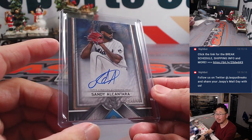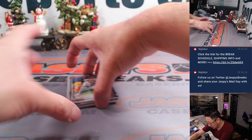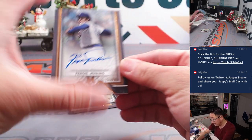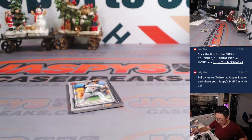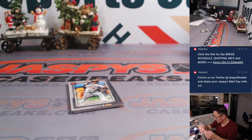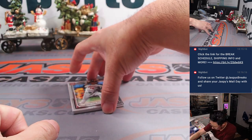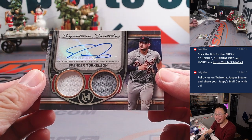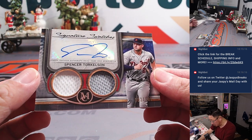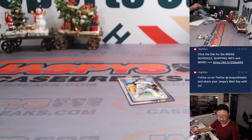Nice archival autograph. And then behind Shintaro, a couple hits. First one is a Fergie Jenkins autograph, 37 out of 50 — old school Cubby. These are all for Ron; he bought all the spots. And an extra hit here. It is... nice. Spencer Torkelson, two-color dual relic and autograph, 152 out of 299. Former number one overall pick, if I remember correctly.